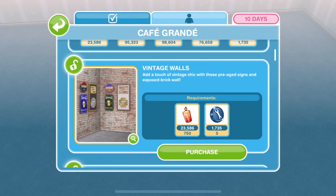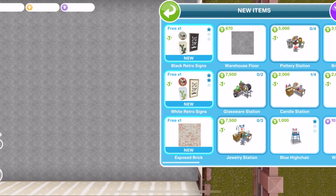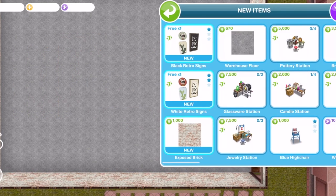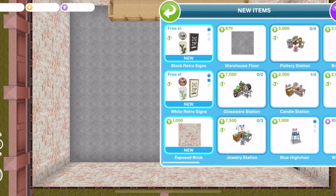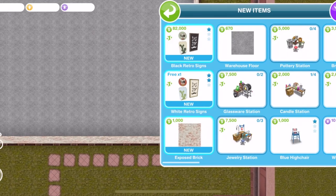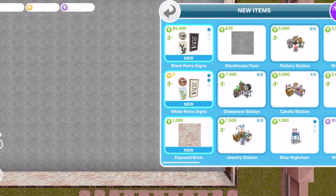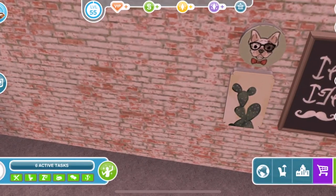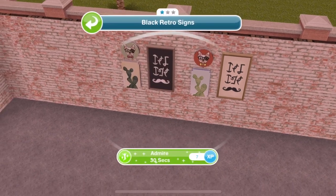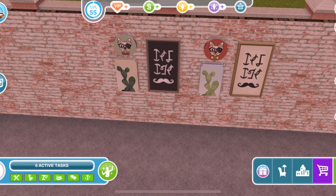The next prize is Vintage Walls, and with that we get this exposed brick which I absolutely love. We also get a black retro sign and a white retro sign. That brick is really nice, I really like that. And here are those signs — we can interact with them, just two different colours there, I really like those.